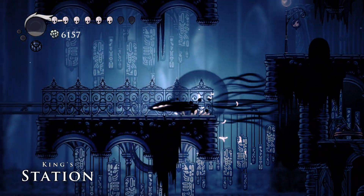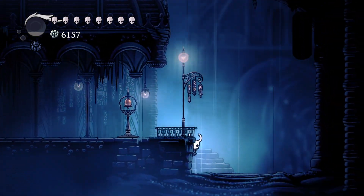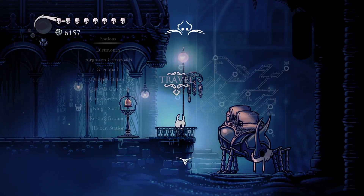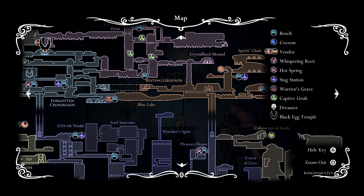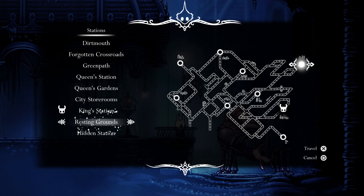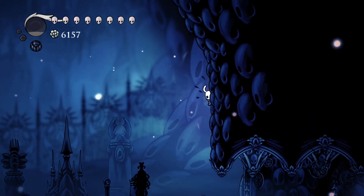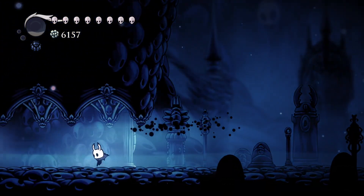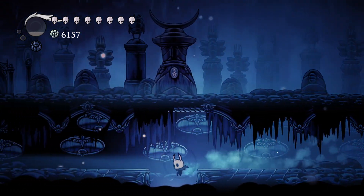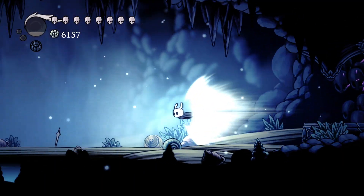Wrong room — oops. I probably don't have to keep Sharp Shadow on all the time, but it is such a cool ability that I kind of want to. Hello, Stag friends. Let's head back to Resting Grounds — it's probably the closest stag to the Charm Salesperson, and we don't have to head through too much of the infected crossroads to get there. I can sort of just crystal dash my way across a lot of it. I did this run a whole lot while trying to deliver that flower, so I know how to leave this zone.